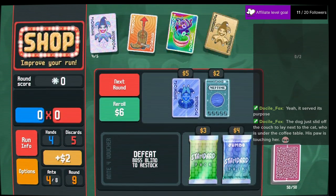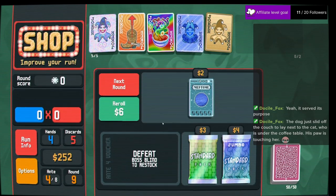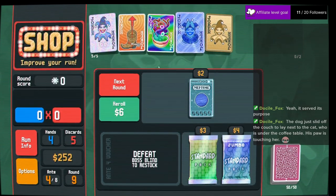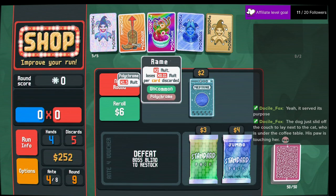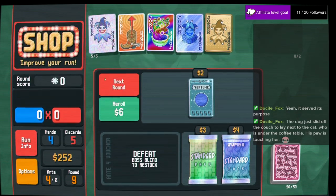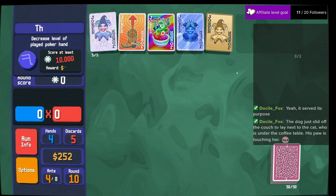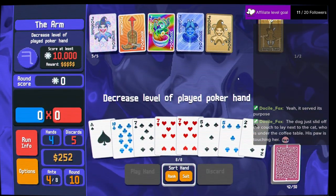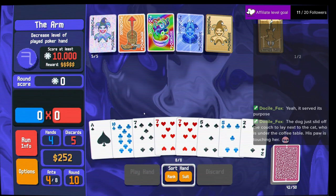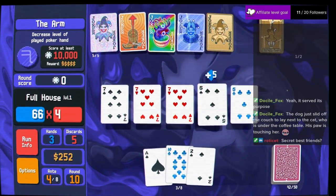Maybe I do. We'll sell this — I want this. This seems really good now. I don't have a way to increase the chips anywhere else, but these two together are gonna be gross. So no discarding. Let's play a full house and go to the next level.